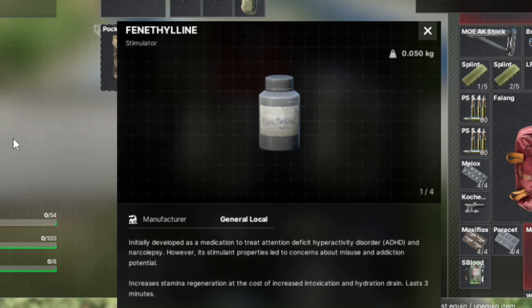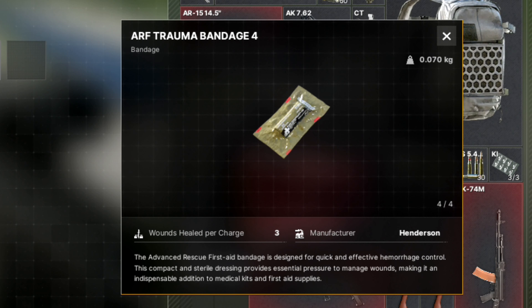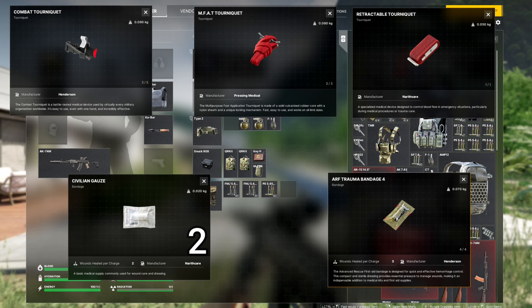I also recently found fenthylene, which increases stamina regeneration at the cost of intoxication and hydration drain, and it lasts three minutes. Last but not least, we have bandages. The civilian gauze heals two wounds per charge and has three uses, and the ARF trauma bandage heals three wounds per charge and has four uses.